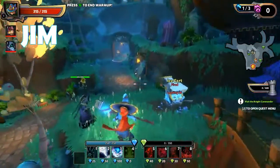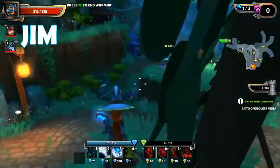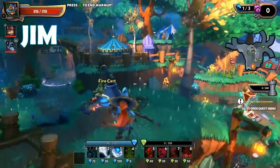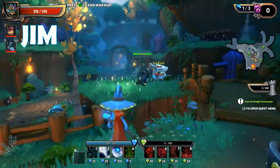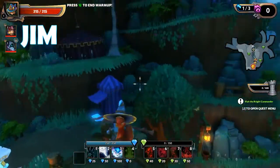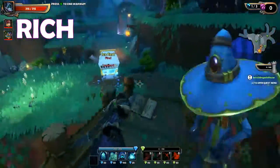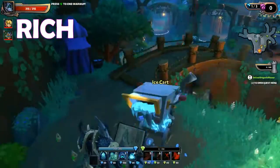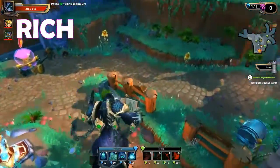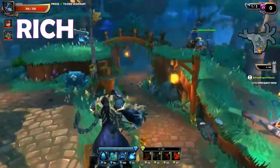Some different things from Dungeon Defenders 1 to 2: there are what's known as combos. Things like if you freeze an enemy solid and then hit with a strong earth attack, you can shatter them. If you put oil on an enemy through some abilities or defenses and then hit them with fire, you'll ignite them. The huntress has a geyser trap which will knock people up and make them wet, so when they get hit by lightning they take more damage.